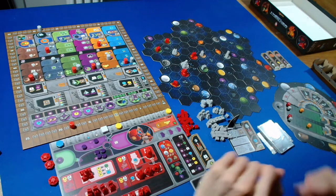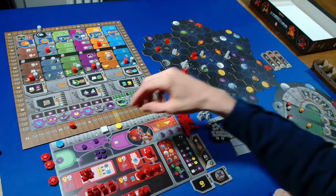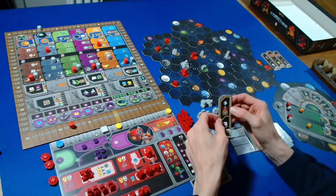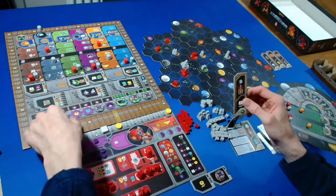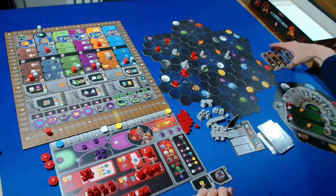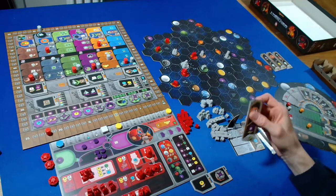I think I'll also pass, though we're going to lose out on some credit income. We get four points for the round tile - one, two, three, four. I'll take the range booster - I think it's probably the best one left for us.